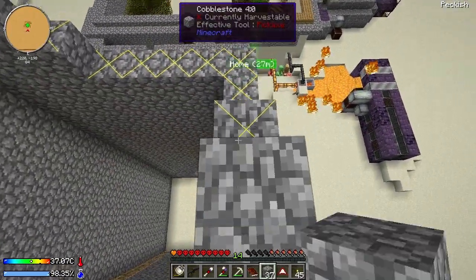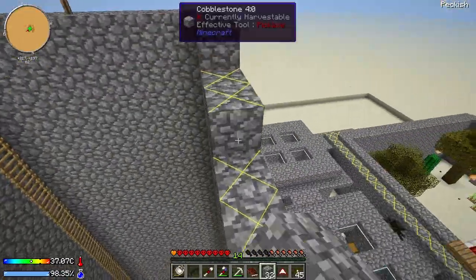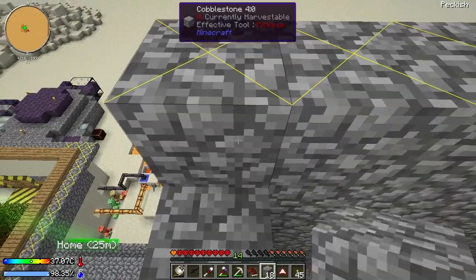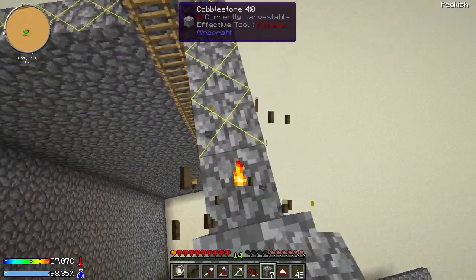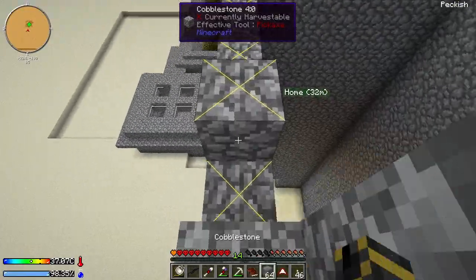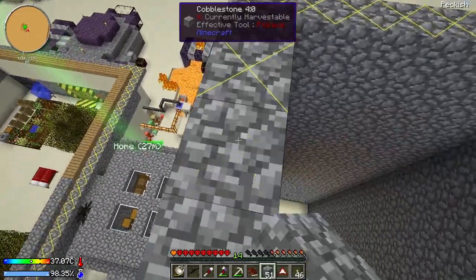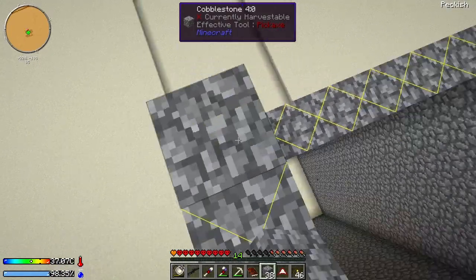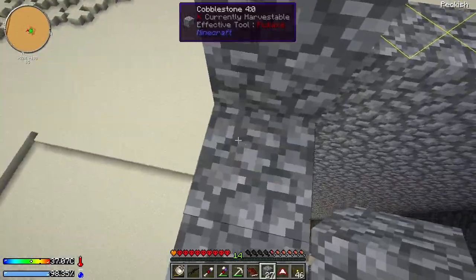I'll let this thing run for a bit. The charcoal luckily lasts a long time in there. It just needs to preheat the thing a little bit. All I need is glass, right? Do we happen to have any? I think I saw five in one of the chests. And then we just need compressed — I believe it's just this, isn't it? Nope, I'm right. Hooray. So that's crafted. Now I need an air compressor — is six of those and a furnace.